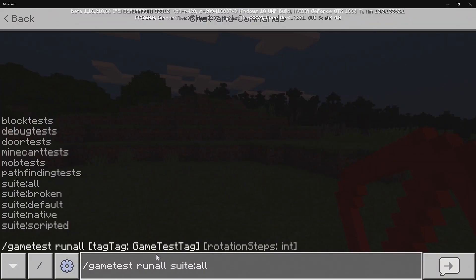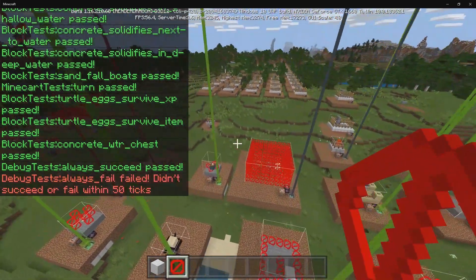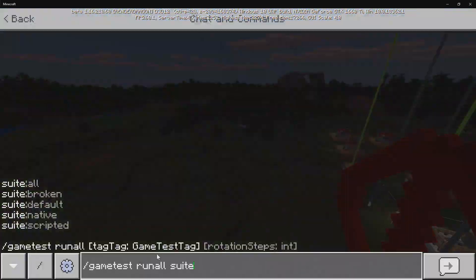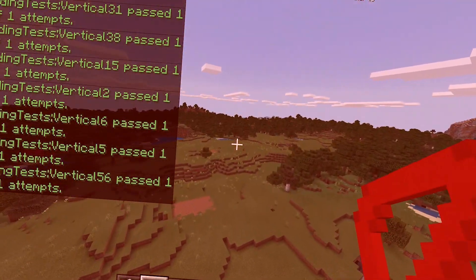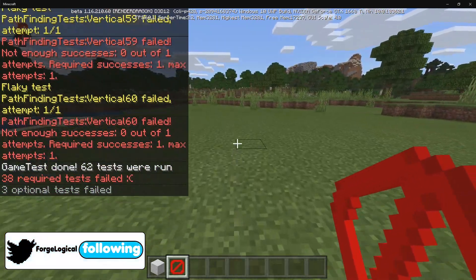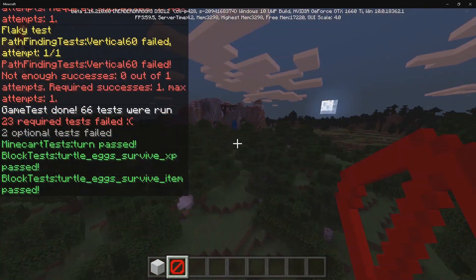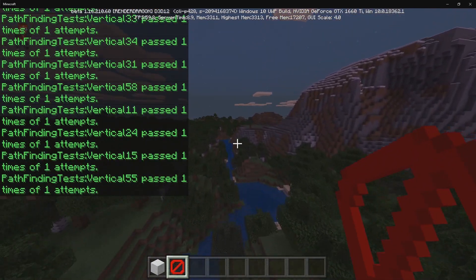Let's see what Suite is. If I press All, it activates every test. As long as it doesn't activate all those 60 pathfinding tests, I think we're fine. We have Broken — oh no, not the pathfinding tests again. For Native, it's just going to spawn in a few of these. Then we have Scripted, which does the same thing yet again. All these different Suite commands act similarly but activate certain block tests depending on what they are.